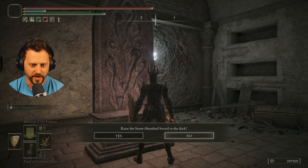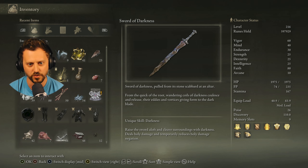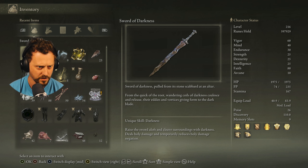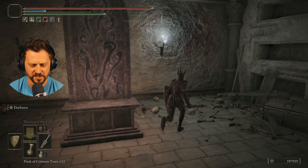A relic of a lost civilization said to have served ritual purposes — altars of light and darkness. So this says: raise the stone-sheathed sword to the dark. Now I have a Sword of Darkness, pulled from its stone scabbard at an altar. Wandering coils of darkness coalesce and release their eddies and vortices, giving form to the dark blade. Unique skill: Darkness — raise the sword aloft and cleave surroundings of darkness; deals holy damage and temporarily reduces holy damage negation. I think I should try this on — it definitely fits my vibe.